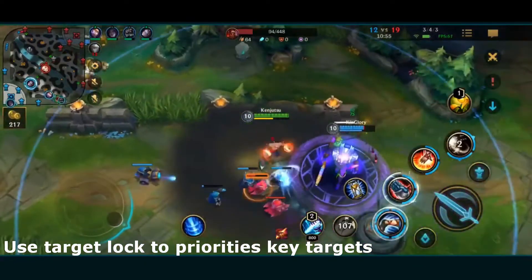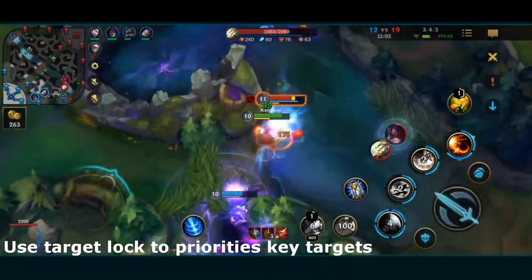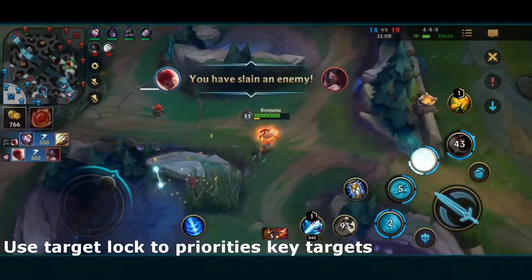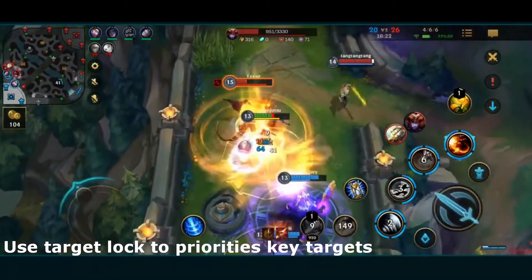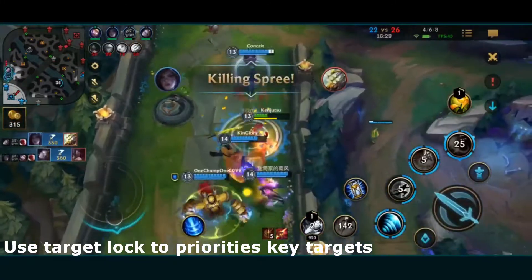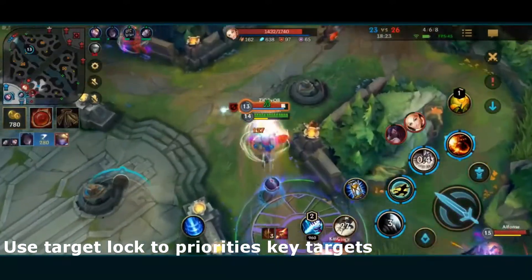For example, if you're playing an assassin like Zed and you want to focus down one enemy so your death mark deals maximum damage, but instead your skills go to someone else, this can be really bad because you're not getting maximum damage and you can miss out on a kill. However, if you use target lock, it ensures that all of your skills go to the enemy you want to focus down. Especially when you are playing a marksman or an assassin, it's important to use target lock so that you can be hitting the right targets at the right time.